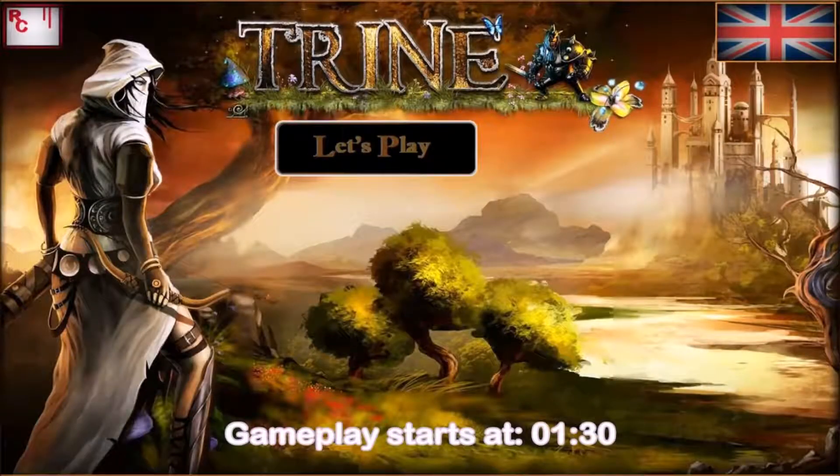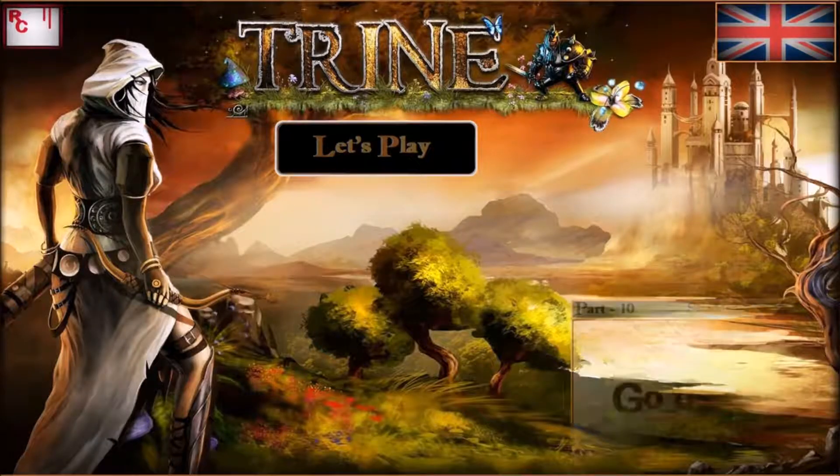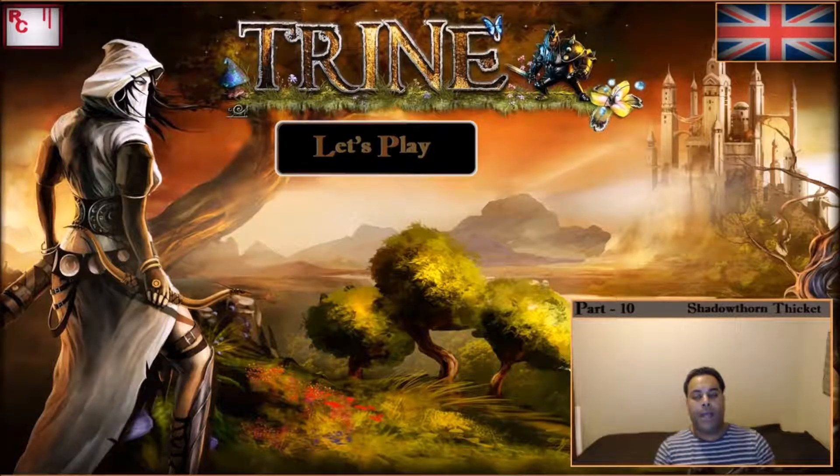Hello everyone and welcome back to the little corner of YouTube which goes under the name of Reggie's Corner. We are back with another part of our Let's Play of Trine Enchanted Edition. We have now reached part 10, which also means Level 10, Shadow Thorn Thicket. As per usual I will go for all available experience and all available items on this level, and if I happen to pick up any random achievements on my way through, I will point them out in the video by text. If this sounds like something you would like to tag along for, just stay put because now we start.